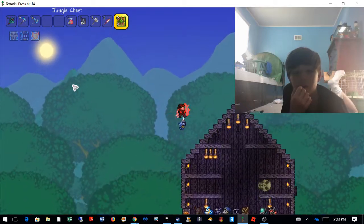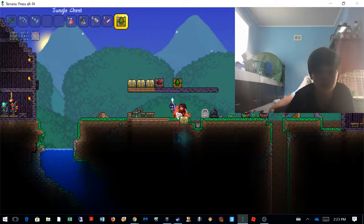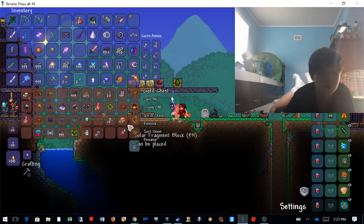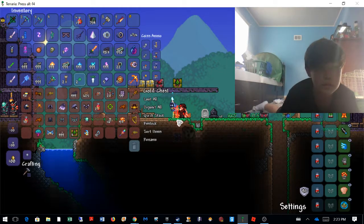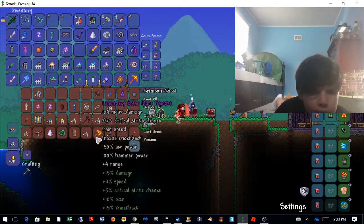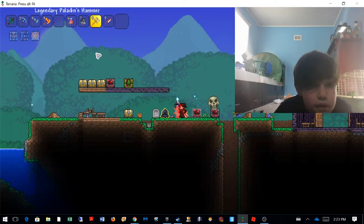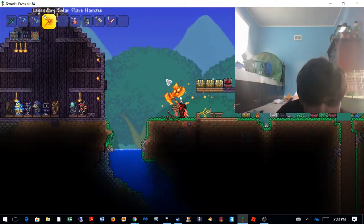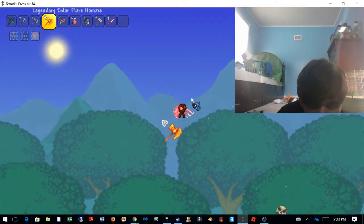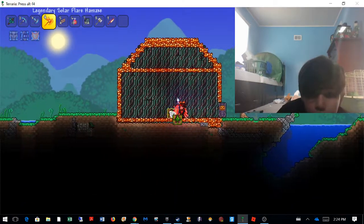Sorry, that was my David's cage. Let me put that here. Where is the axe? It has to be here because I don't have one. Legendary Solar Flare Axe — it's pretty good. Oh no, it's just going to do this to me. Come on, that sucks.